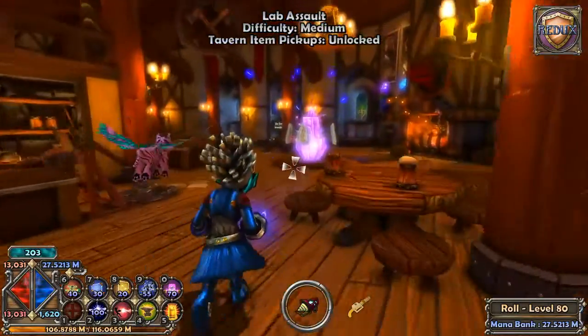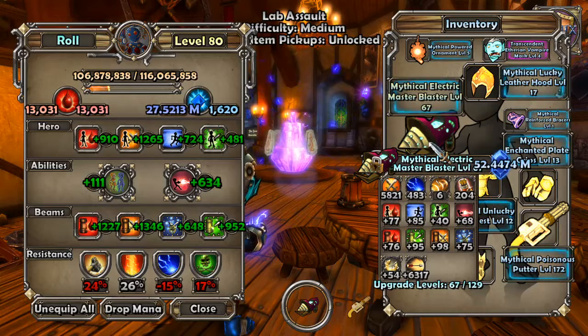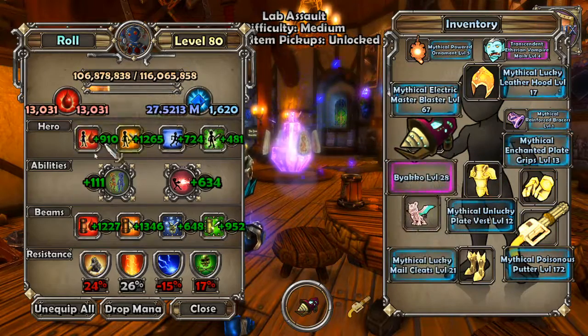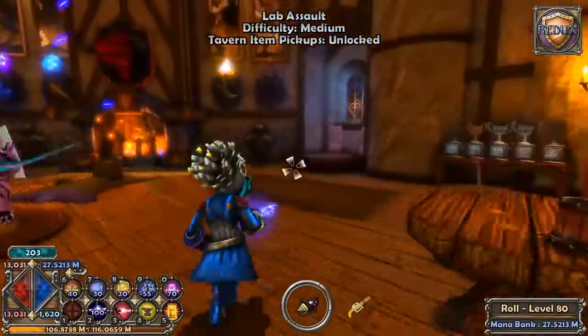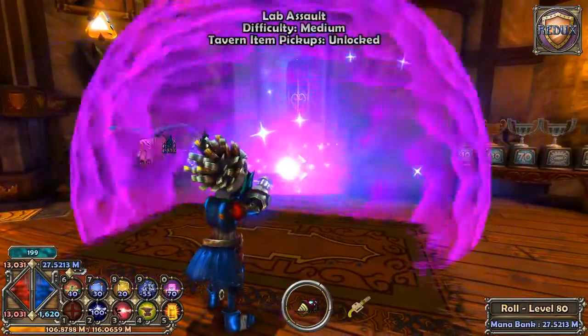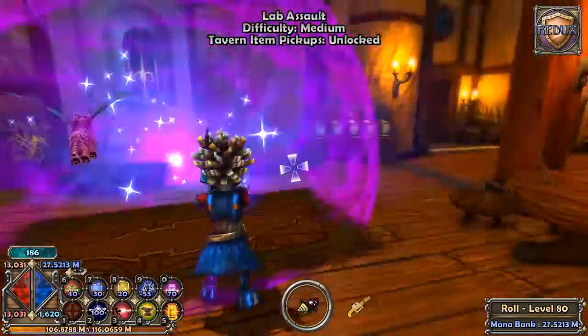All that matters for this particular strat is that you have a master blaster type gun. The stats don't matter. You just have to have a gun that can do something like this — where you can hit a target without hitting it directly. That's the only important part.